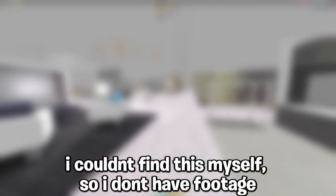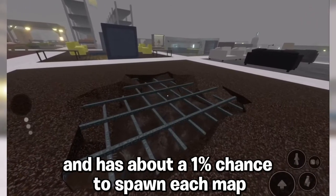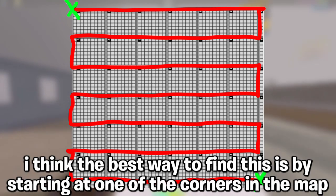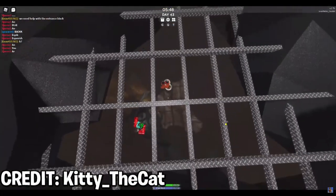I couldn't find this myself, so I don't have footage. Kings Remains spawns in the place of a pillar, but destroyed, and has about a 1% chance to spawn each map. I think the best way to find this is by starting at one of the corners in the map and going in a kind of zigzag pattern. Here is some gameplay of someone else finding the King plot.